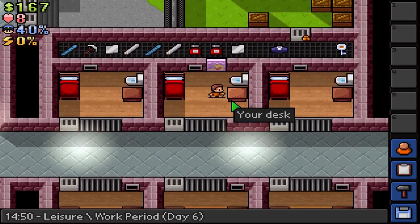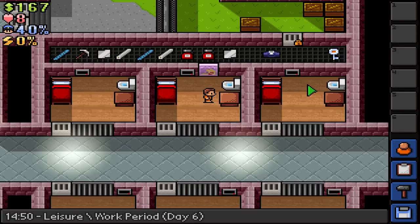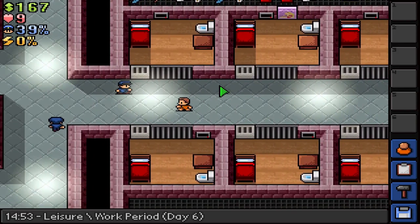Now I have the selkie, that means I can get out at night. So I think we're going out of our cell tonight, because we can place a bed dummy and we'll take a look on the roofs.